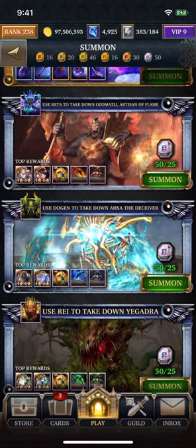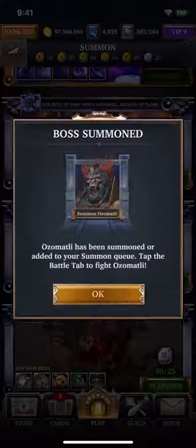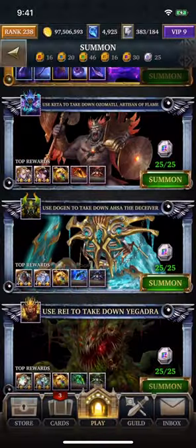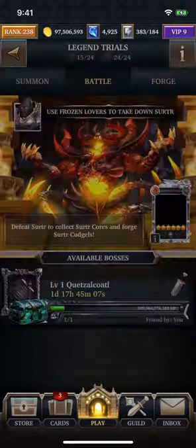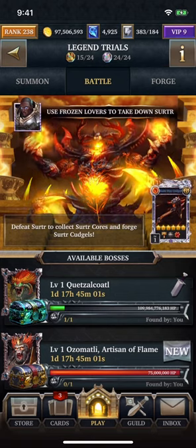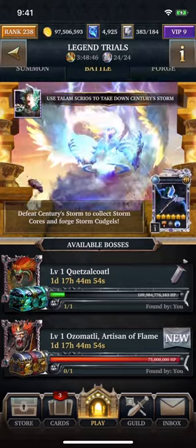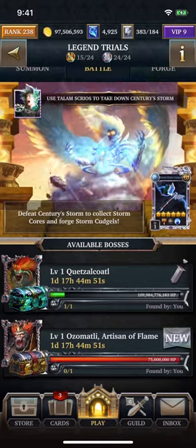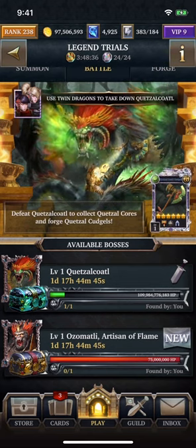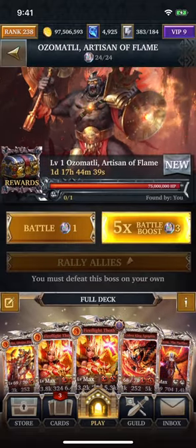I'm personally looking to collect the souls for either Leah or Sarah, so I'm going to go ahead and summon this boss. I have 100 billion left on Keta Koto, so we're going to finish that boss a little bit later. Right now, we're going to take on Ozamatli, which has 75 million hit points, so it's a lot easier. This is meant for players ranked 35 and above. Once you hit 100, you'll see both gold and silver.